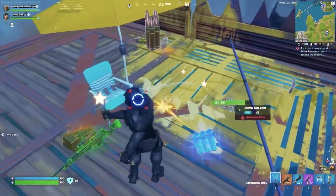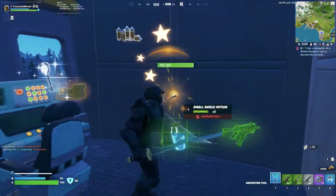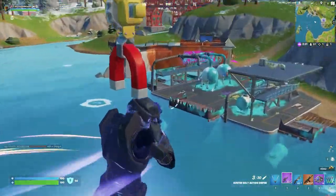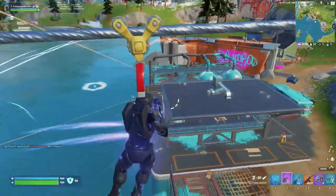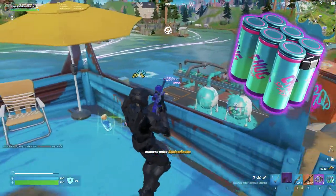If you're playing trios or squads, I'd recommend dropping at the balloon, main bunker, and the trailer hill to loot faster and guarantee finding a key within a minute. Now let's zipline over the radio tower — below me is a ton of floor loot and chests. Chug splashes are very common in this area, which is probably the best form of healing in the game.